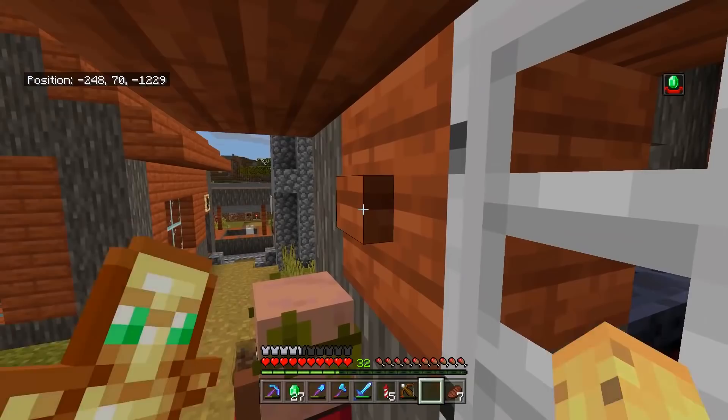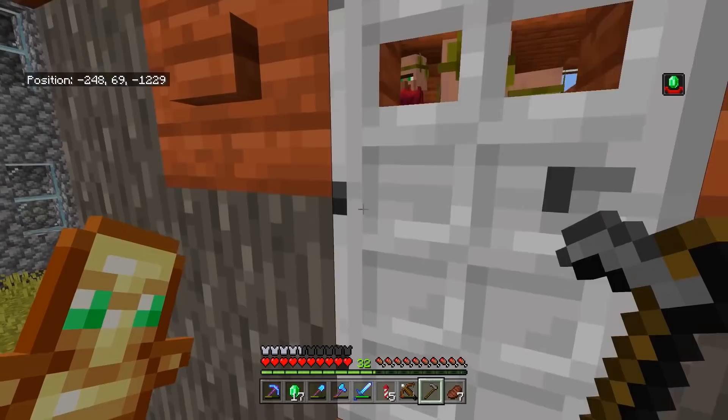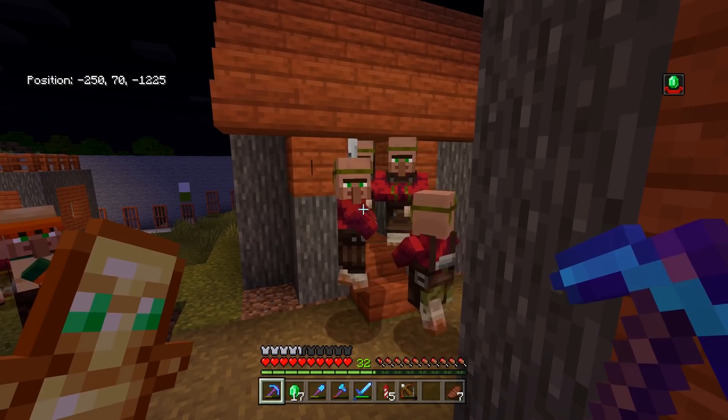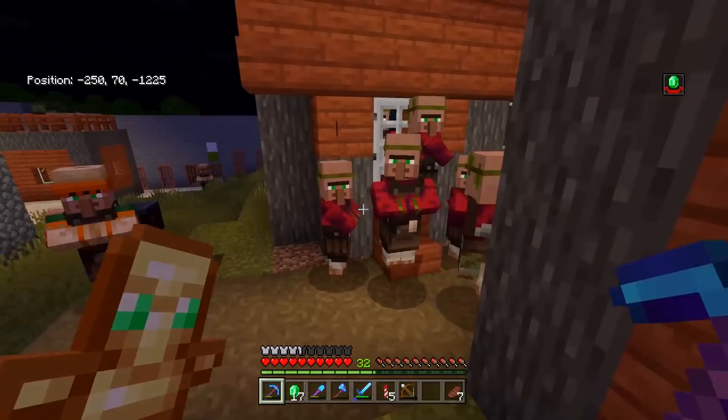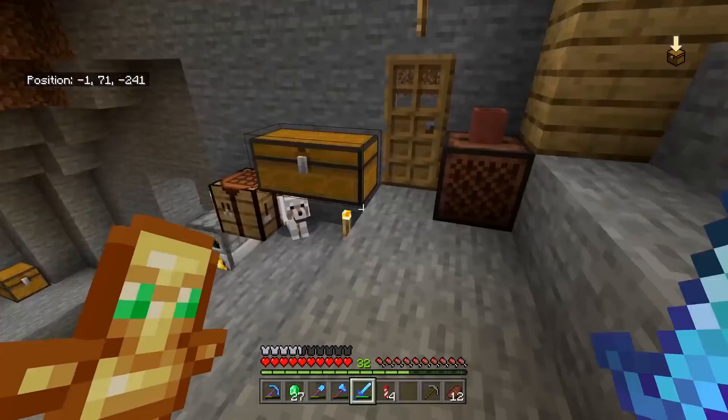I didn't know this was a thing that was possible, but apparently villagers can no longer be locked in — they can open the door themselves. I cannot stress how weird it is to see the villagers just being able to open the doors to let themselves in and out — they can apparently just do that as of this update. Watch out if you have iron door prisons, because as long as villagers have the button available to them, they can press it now, sometimes at least.